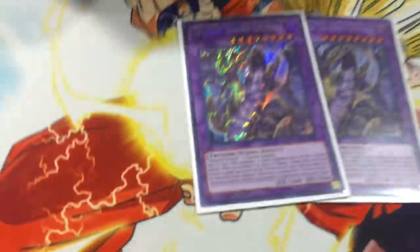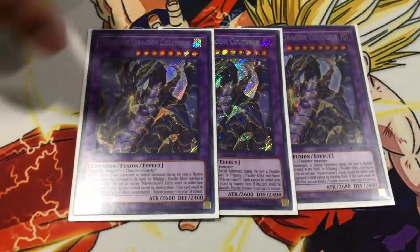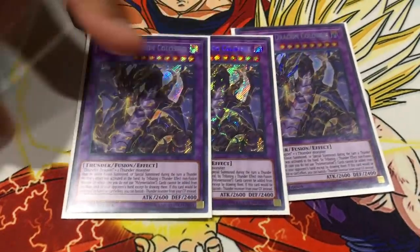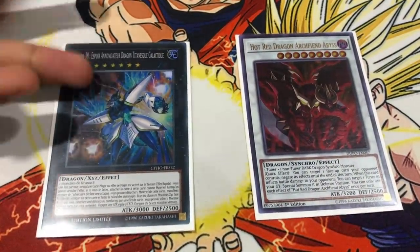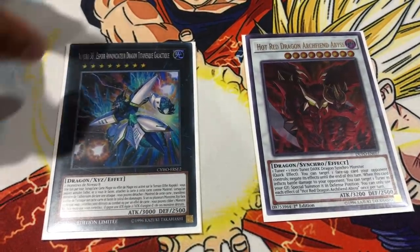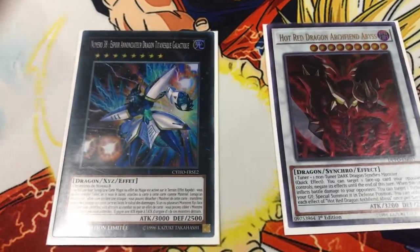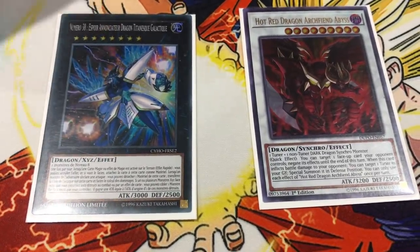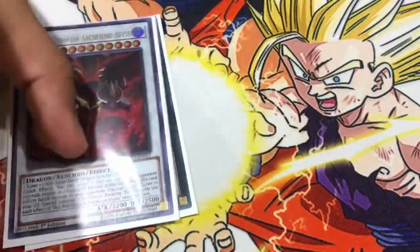For Fusions, you play Triple Thunder Dragon Colossus and Colossus. A lot of people have been cutting Colossus to two, but you don't want to because your grind game suffers. You play One Hot Red Dragon Archfiend Abyss and One Number 39 Utopia Beyond. The reason you play Hope Beyond is not for his first effect but his second: when a monster attacks another monster on the field, you can detach a material and redirect the attack to him, protecting cards like Amorphage Goliath and Heretic Seal. That's 15 in the extra.